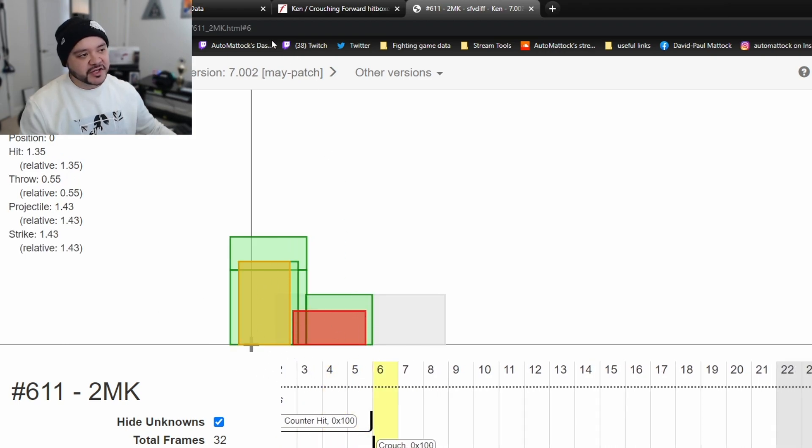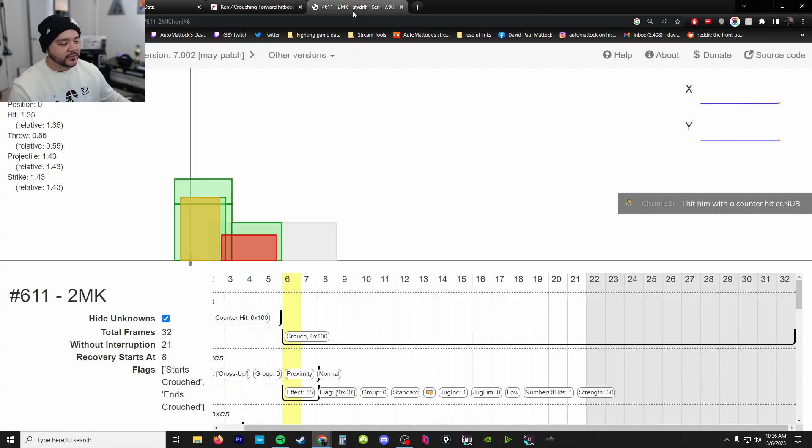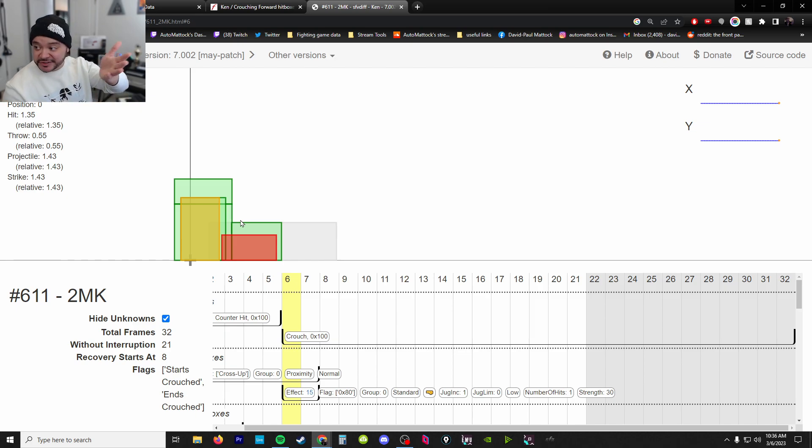In Street Fighter 3 Third Strike, the extended hurt box comes before the hitbox - the red goes past the blue. So if you're hit at this part, there's nothing to punish ahead of it. But in Street Fighter 5, the green goes past it, so that's a little bit better for SF5 - during the move while it's active, it's more hittable.